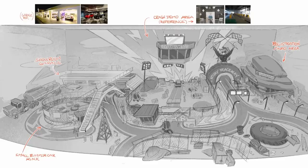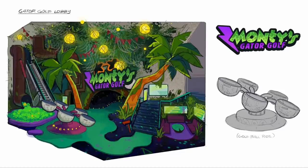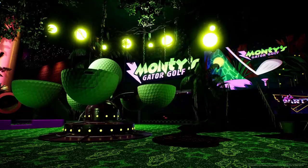The third image is a concept drawing of the map for Roxy's Raceway, which is just absolutely massive — and this is only one room in the Pizzaplex. You can see they have a garage, a crash demo area, a registration info area, and some bumper carts as well. And then the fourth image is the Gator Golf Lobby, the waiting area to go into the actual golf course, which I'm pretty sure we've seen already in a teaser or trailer.